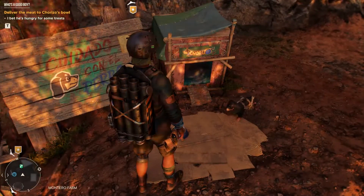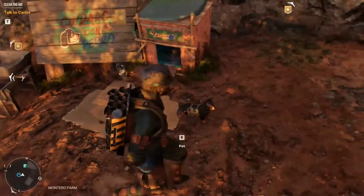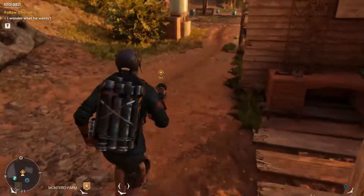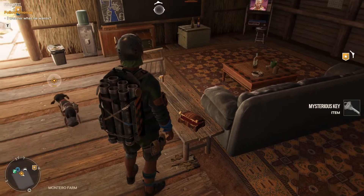Where, by interacting with the dog's bowl, you will complete the quest. At this point, you have to interact with the dog again in order to start another side quest. This time, you have to follow him and collect all the loot he will give you. One of these loots will yield you the key you need in order to open the chest.